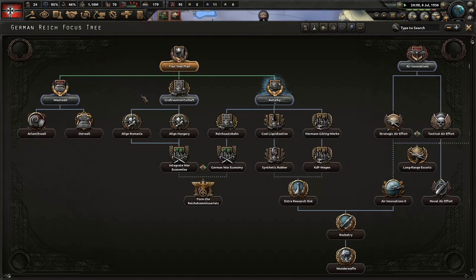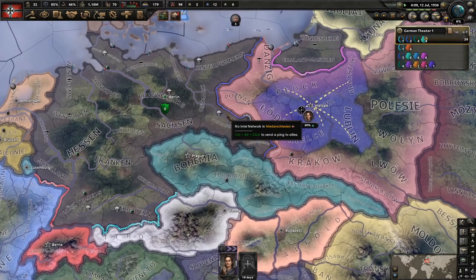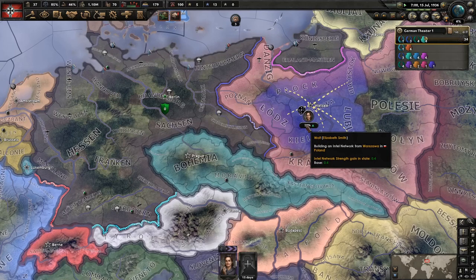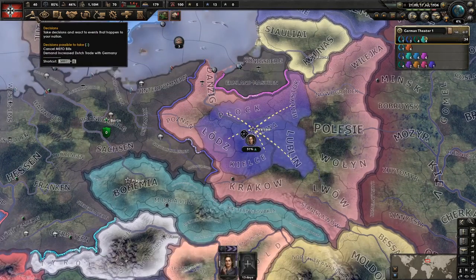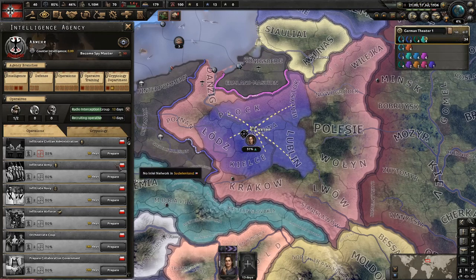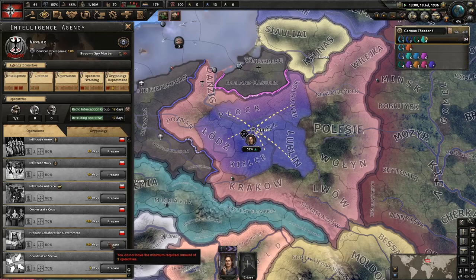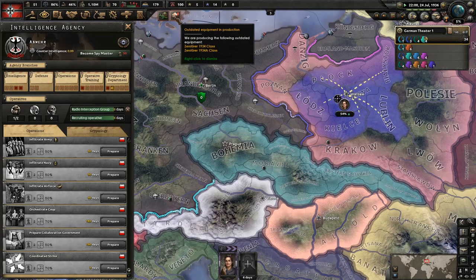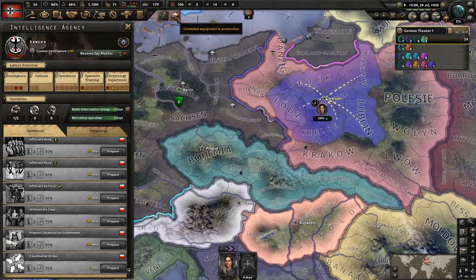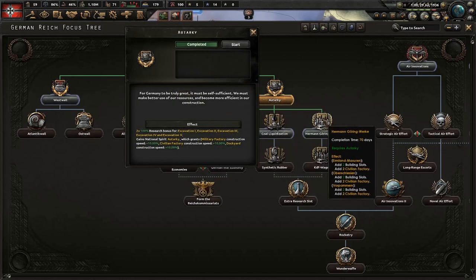Soon we'll be starting to get all the civilian factories from here. We're over 50% here. We need to go into the intel screen — we're on the crypto screen. I thought 50% was when we could start — oh, we need to have it unlocked. That'll be soon enough. We're probably just producing some out-of-date ships here, but our factories are moving over to start actually knocking out those new ones.